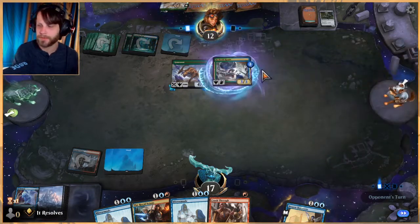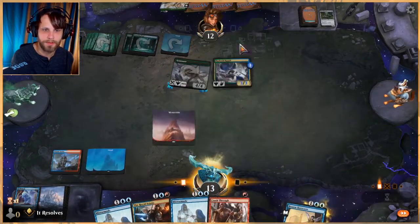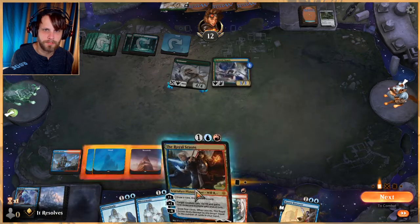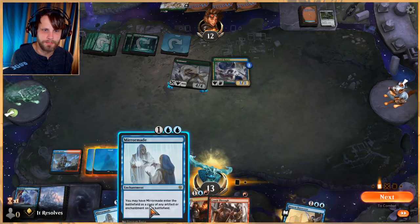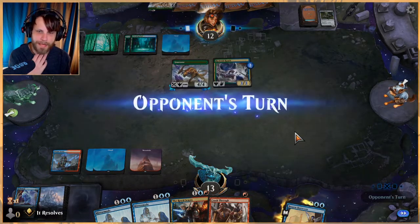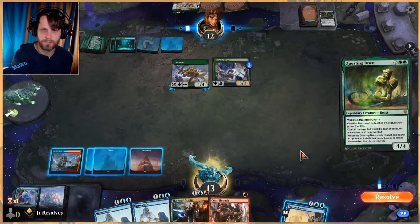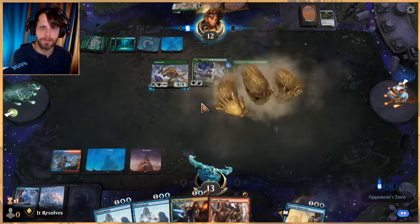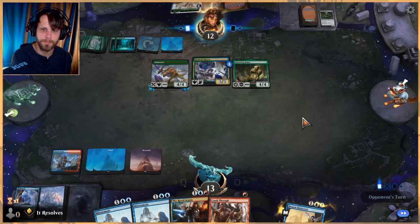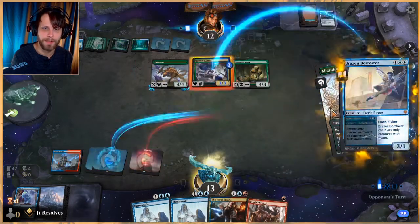We're in pretty terrible shape. The reality is we don't really have a ton we can do. Oh look, the land we needed — but it just dies right away. I think we just pass and then plan to flash out the Brazen Borrower — that's our best bet. Reality is setting in that we most likely are just going to lose. With Gemrazer in particular, they have a great way to deal with whatever we're doing, and that's the downside to Riddle Form over other threats.